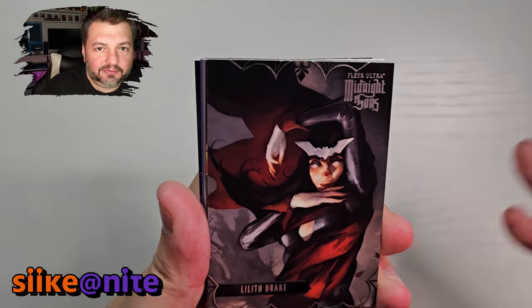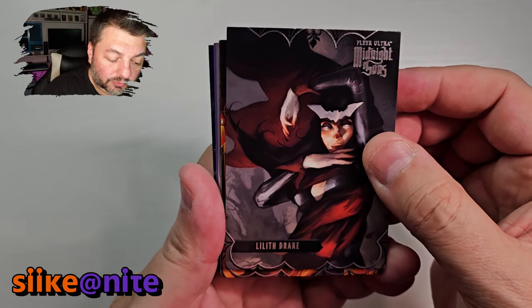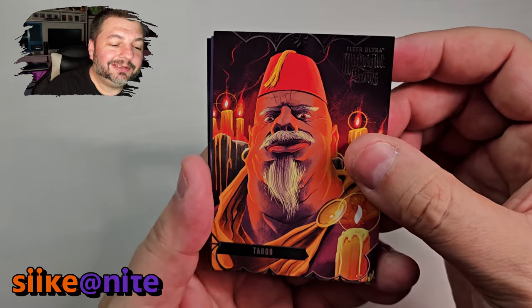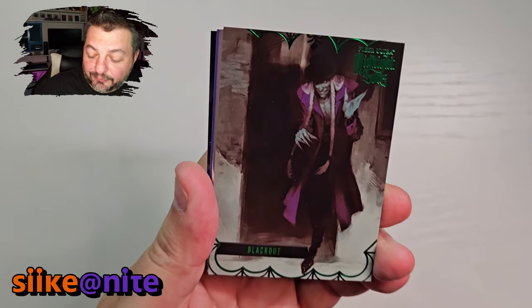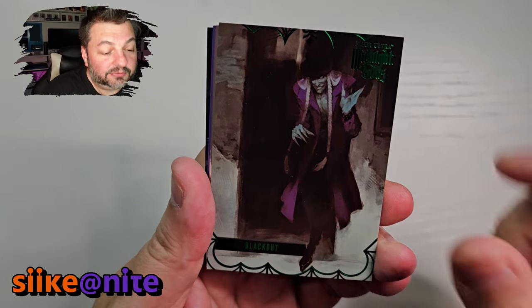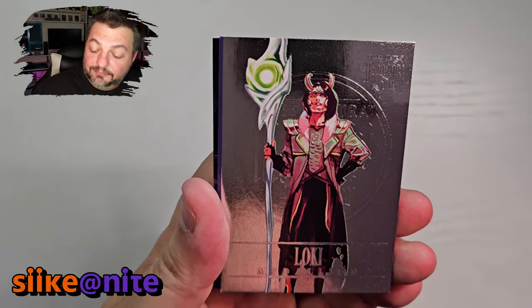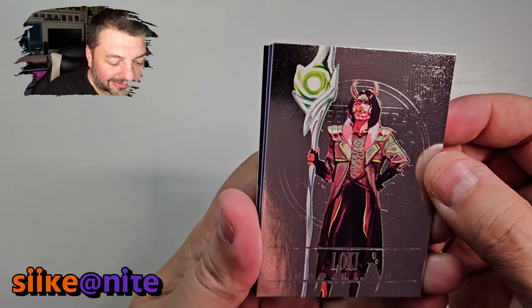Lately we've been loving the current Jed McKay run with Clea, Blood Hunt, and everything — it's been really fun. We got Lilith Drake — great card, great character. And we got Taboo — cool. Some of these characters you're like 'really, they got cards?' but I'm happy for them, some haven't had cards in a long time if ever. Blackout, and a Medallion of Loki — the king of mischief. Great series by the way — I love Loki seasons one and two.